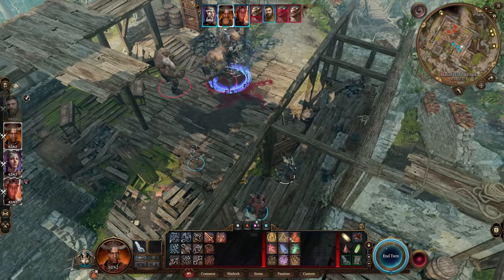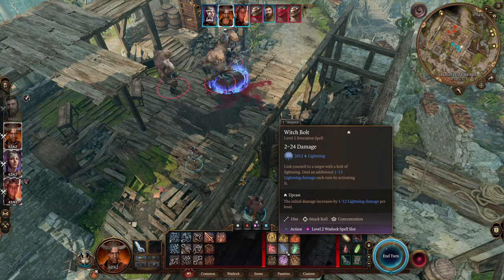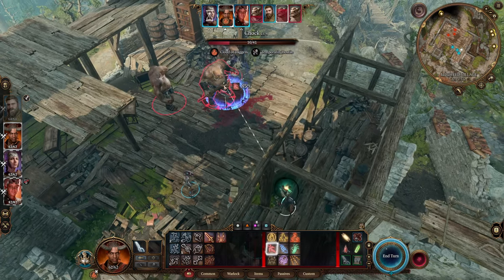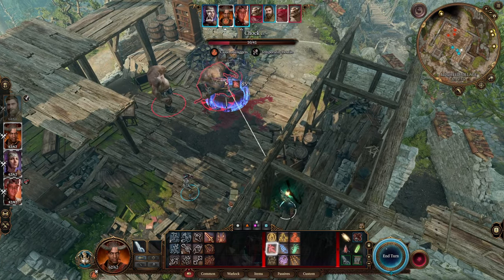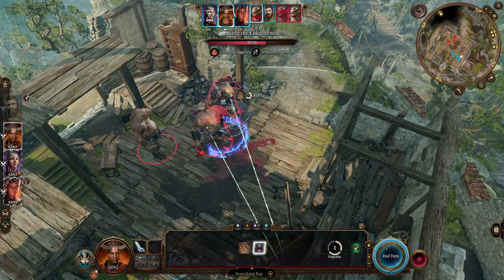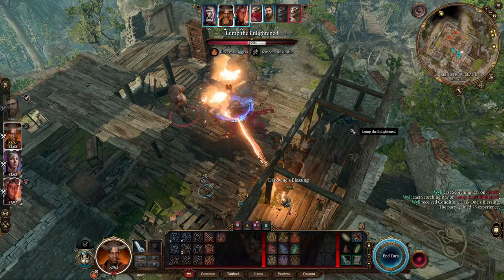There are three trolls here — they aren't too difficult. I set up ahead of time by casting Clouds of Daggers to get a little extra damage in, and then also used Eldritch Blast to knock them back. I found this to be a pretty easy way to get them down.